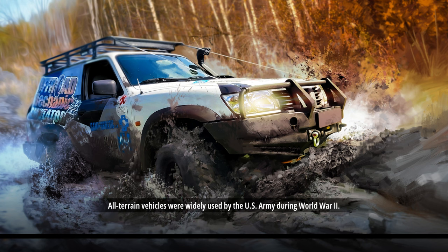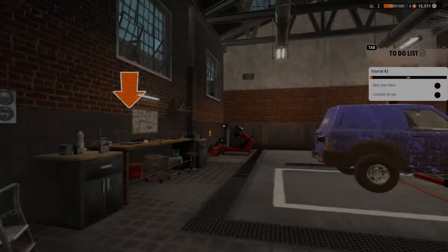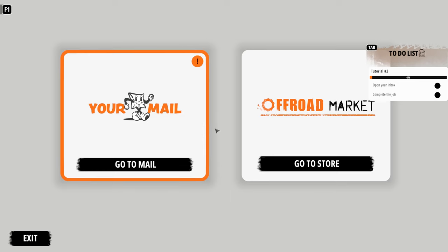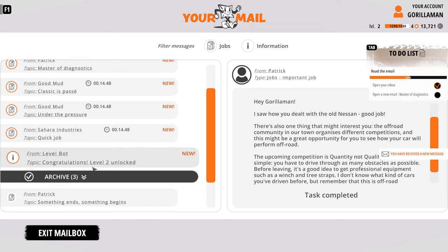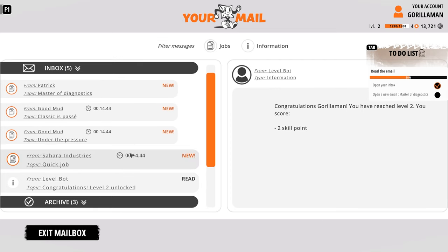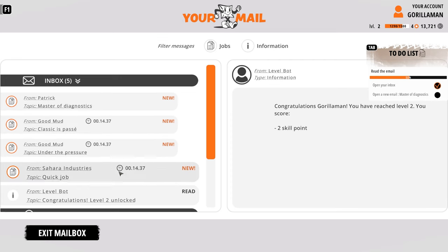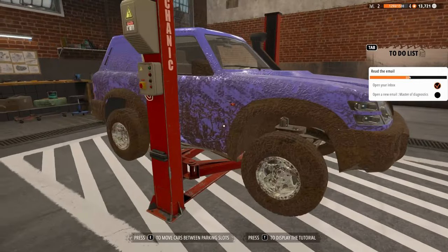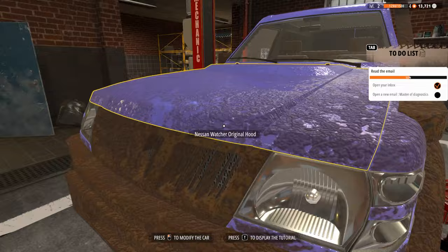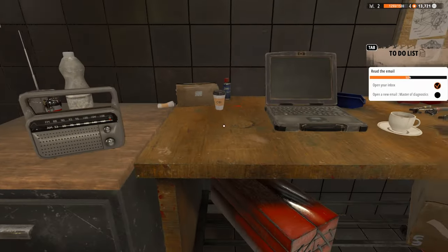I can definitely see how getting a way bigger lift kit on there would help quite a bit. Slightly confused, but okay — there's my reward for my off-road level two. We got a ton more jobs here, plus some quick jobs and a story mission. Is this ours now? I mean, I don't mind it — I'll definitely upgrade it, but she is dirty. I need to get some stuff done to this vehicle.